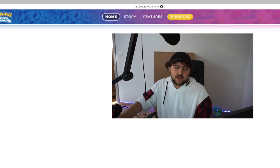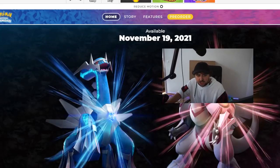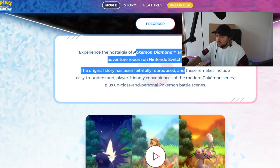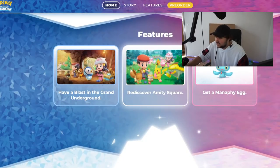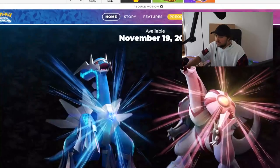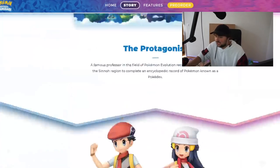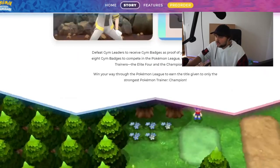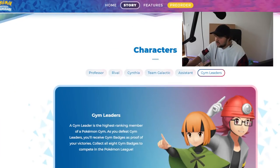Let's check the website real quick if there's any information we may have missed — they usually include extra information on the website. So quickly hopping over there: they have 'experience nostalgia,' etc., which we already know. The story section — let's see characters. Do they have gym leaders? Yeah, Eterna is in there. Now let's check legendary pokemon.